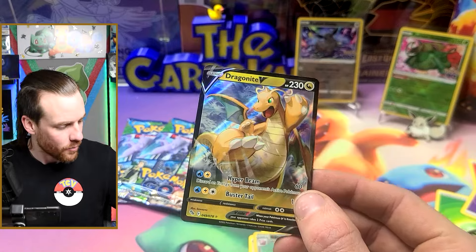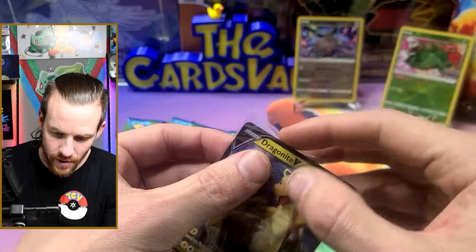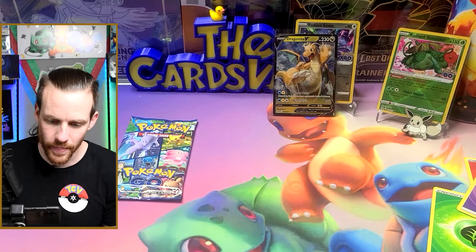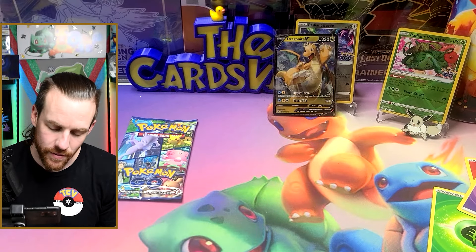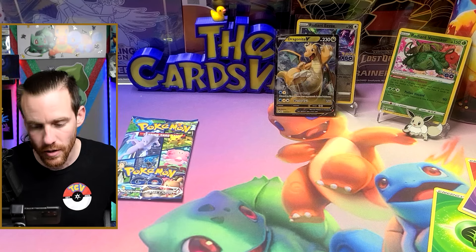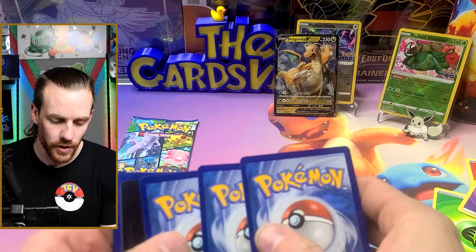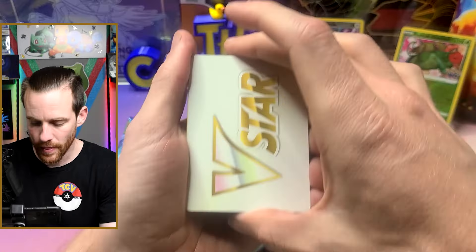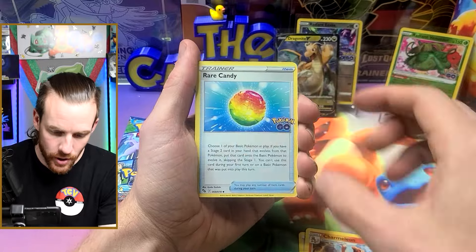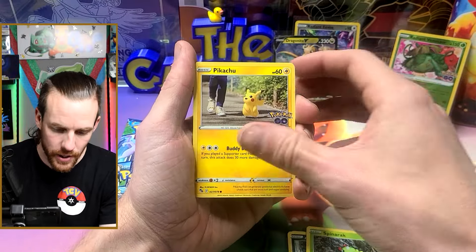Yeah, get up Dragon boy! You go hang out in front of the Eevee. I feel like it's been a while since Dragonite has gotten a cool card — he didn't get much love in the 151 set. Egg Incubator, Charmeleon, Rare Candy, Rattata, Spinarak, Pikachu.